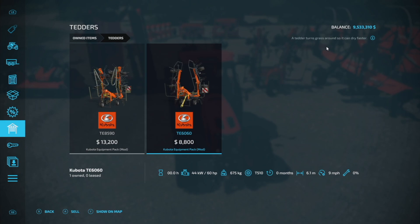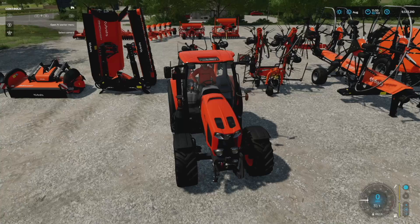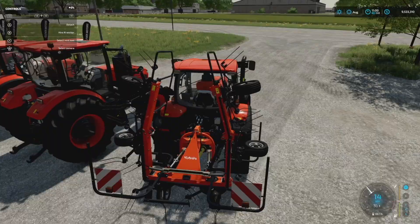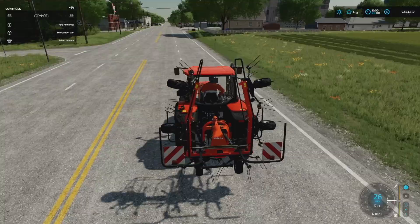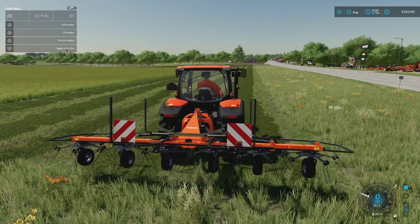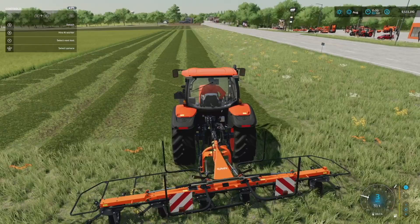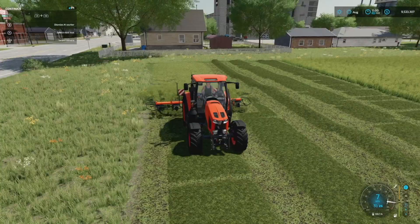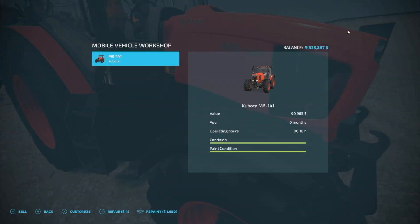Now that mowing is done, we need tedders. The Kubota equipment pack includes two — one that requires 80 horsepower and another that requires 60, so power isn't really a concern; it's weight. They're 1.3 tons and 670 kilograms respectively. We'll hook up to the smallest one — no front weight needed and it lifted just fine. We'll unfold it, get it out into the field, turn it on, hire a worker, and speed it up. Seven miles an hour — not the fastest, but it works.